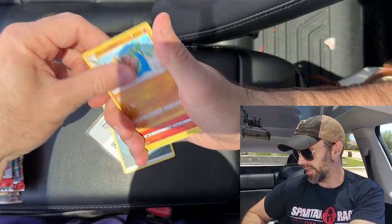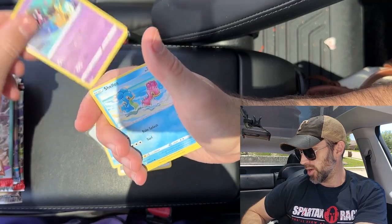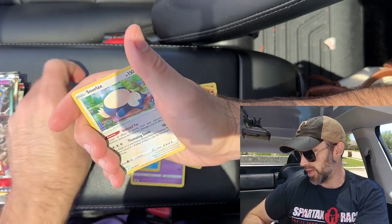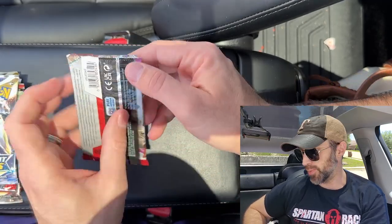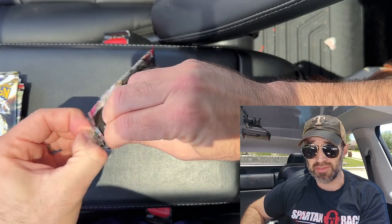Pack number one. We got a Gastrodon, Lampent, Gift Energy, Horsea, Mile, Shellos, Binacle, Porygon, Darkrai, and a Holographic Snorlax. Thanks for joining me today, hope you're doing well. I know it's been a week or so since I've posted videos — just had life stuff going on.